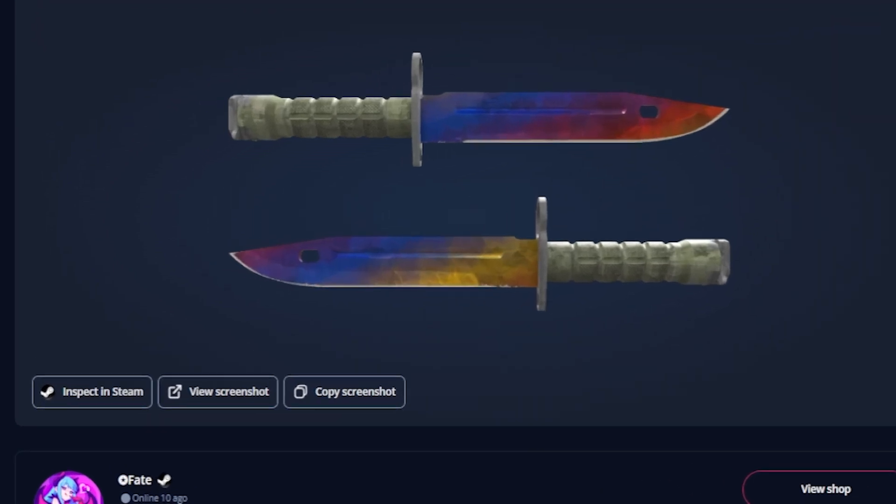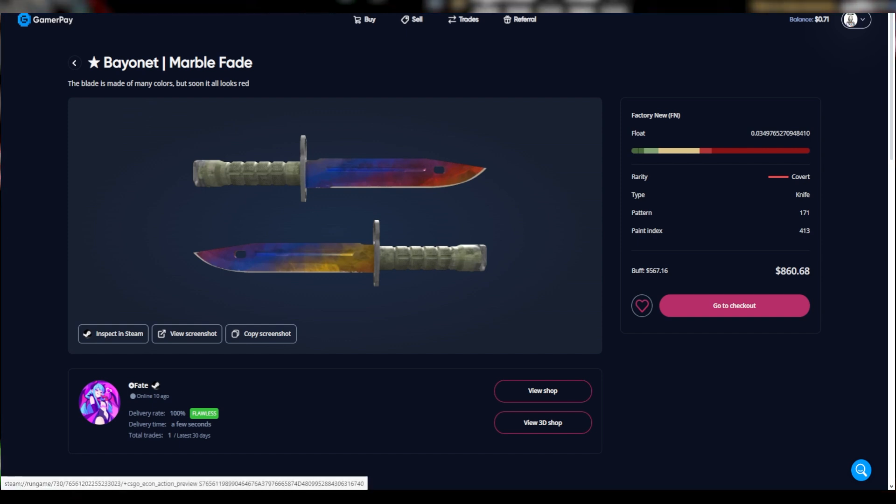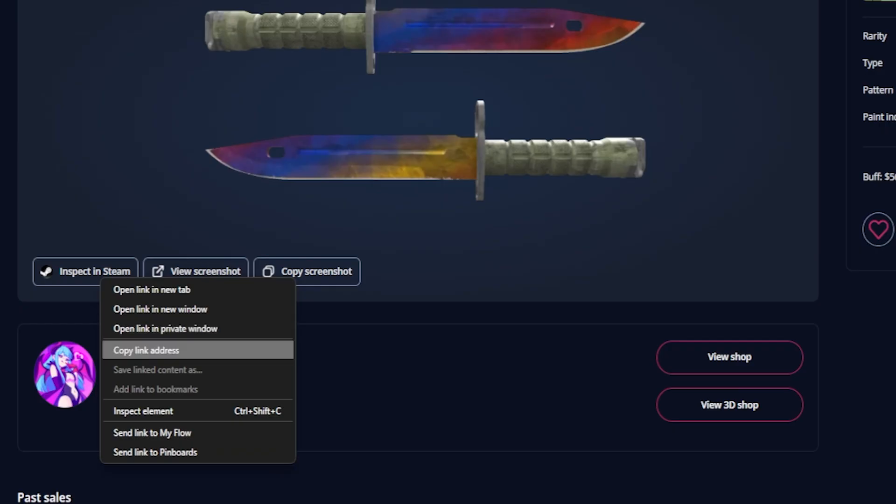What you want to do is go over here to the button that says inspect in Steam. There is a button like this on most marketplaces, although I am using GamerPay for this example because it is my favorite marketplace. All you want to do is right-click on the inspect link and click on copy link address — this is the same for most browsers.